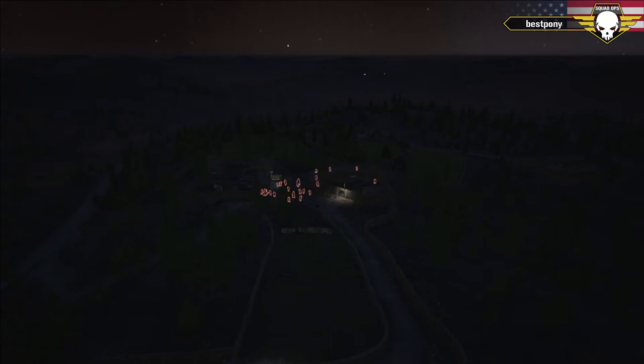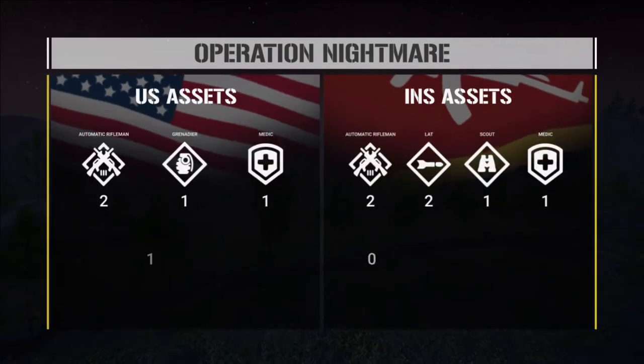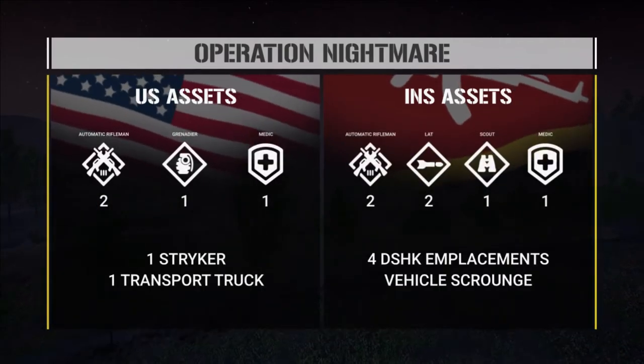We're going to bring up the overlay for a second and give you the breakdown of the op. This is an attack-and-defense op — the US are attacking an insurgent FOB. US assets include two ARs, a GL, a medic, a Striker, and a transport. The insurgents have two ARs, two LATs, a scout, a medic, four Dishkas for their FOB, and any vehicles they can scrounge — up to two SPGs, a BRDM scout car, or up to four Dishka techies scattered around the map. The insurgents have a lot of choices today.